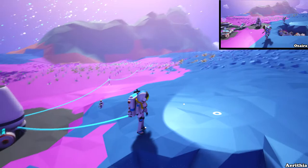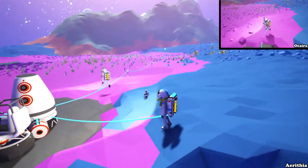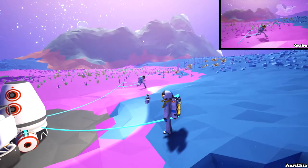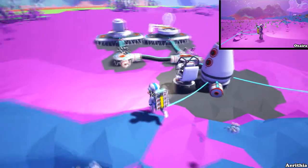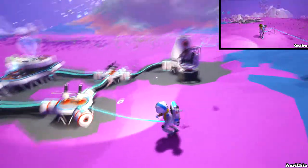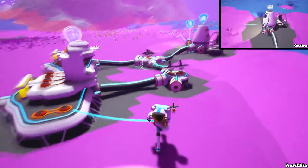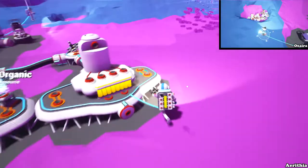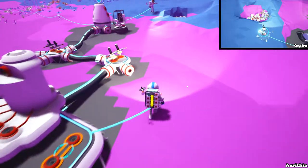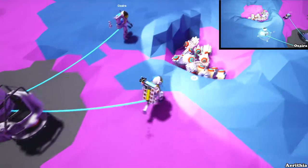We did some off-screen collecting. You can see we have a new tether line over here towards the mountain. There is a hole inside of the mountain, so after we do some building over here we're gonna explore that cave inside the mountain. That's gonna be pretty cool. But for now I think we should build a printer.